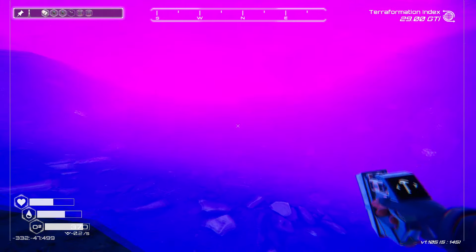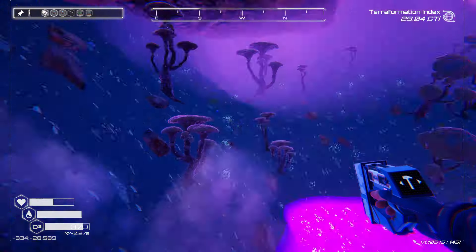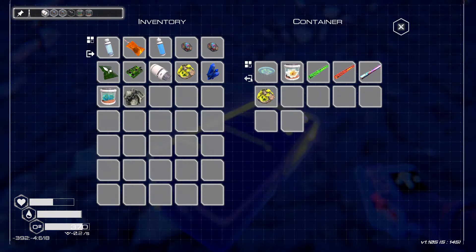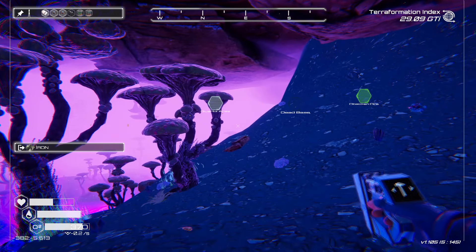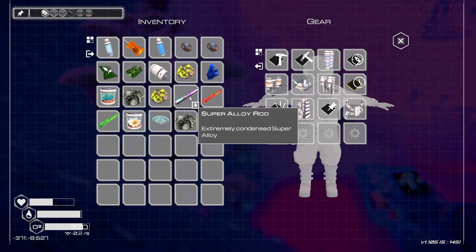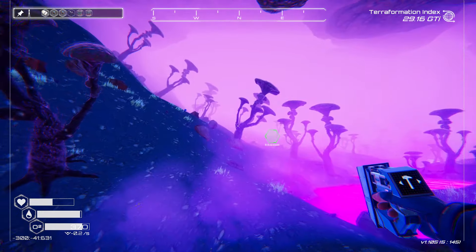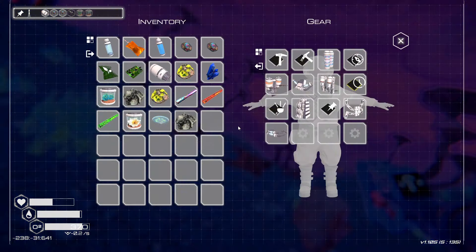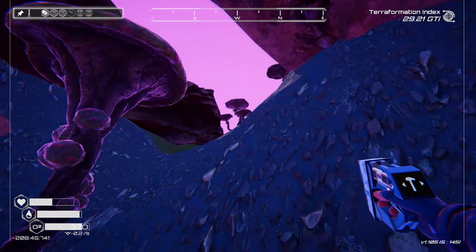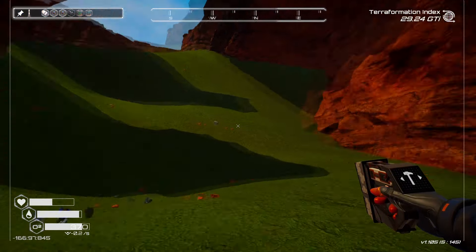Cotton candy Kool-Aid — I wonder if that's a real thing? Hello, more beautiful things! Look at this — this represents nine pieces of uranium, iridium, eight pieces of super alloy, and an aluminum. That's a huge haul right there just in that little container. Let's keep it moving — we can always go back over there too.